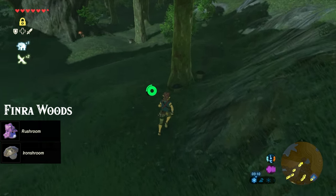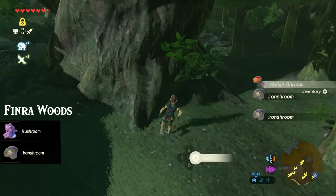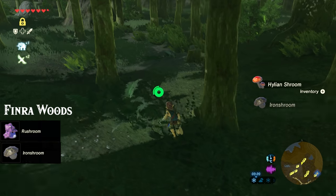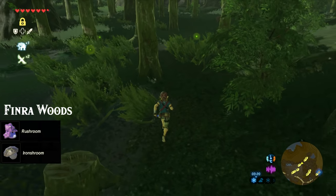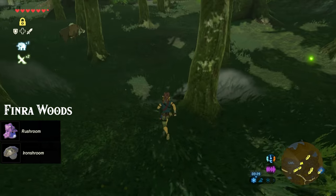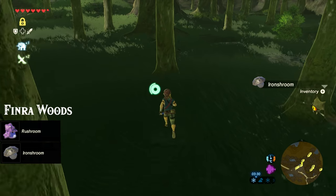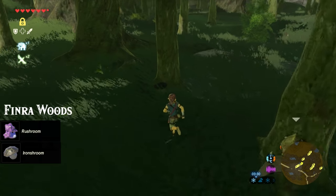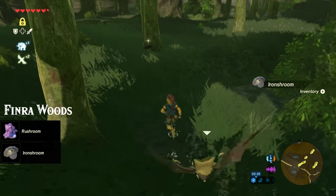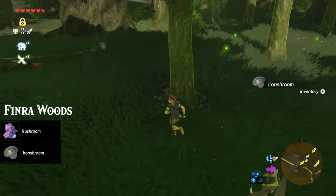Once you've got those, head deeper into the forest, picking up all the iron shrooms that you see. These can be a bit hard to spot, so a good tip is to periodically stop and use your stasis power, which will highlight all the collectible items in the area. We'll be using iron shroom as our main ingredient in defense boosting foods. Also remember that you can take a picture of these and use the sensor function of your Sheikah Slate to make it easier to find them.